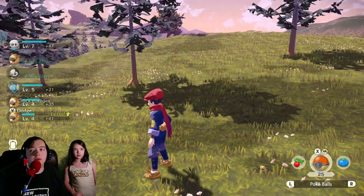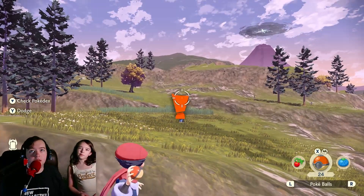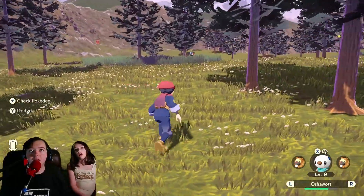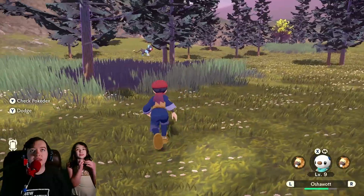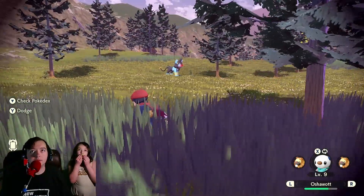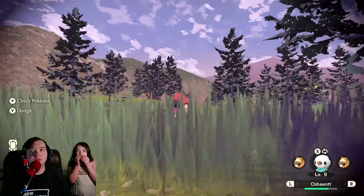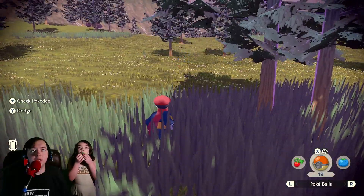Look at all our level ups! Wow! No — it noticed me from that! I love how it just smacks him in the face. He's coming! It's an Alpha! It's an Alpha Luxio! Oh my gosh! Look at that thing! Look at how big it is! Do we fight it? I feel like if we fight it, we'll lose. Let's try a Poké Ball first. It doesn't see me, though — okay, good, it didn't see me.